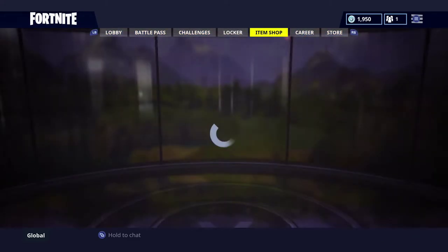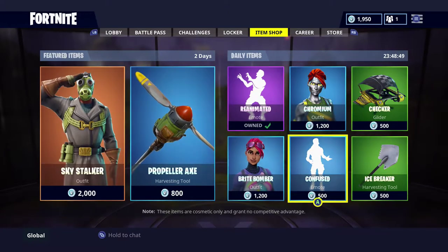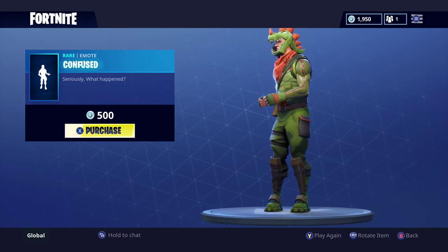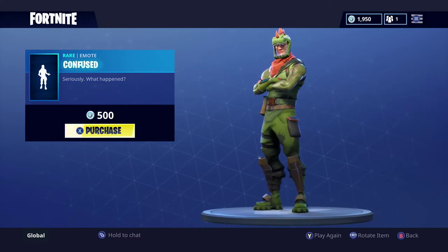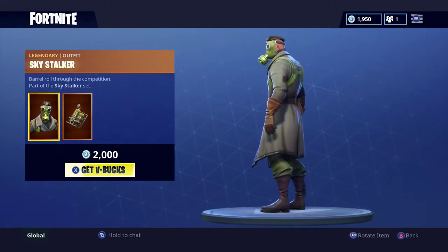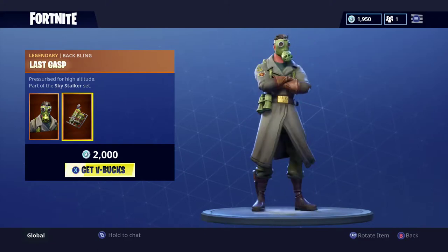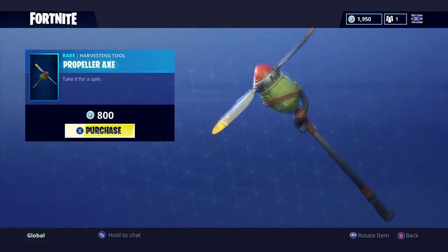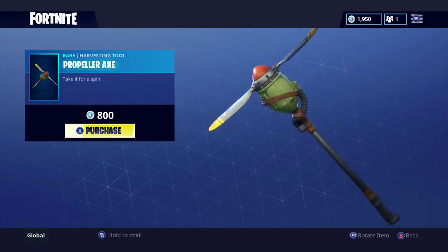I'm gonna show you the item shop today. First up we have the Confused emote — a little confused — it is 500 V-bucks. Next, the Sky Stalker, not bad, it is 2,000 V-bucks, along with the Propeller Axe which is 800 V-bucks.